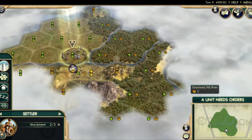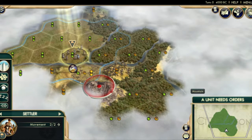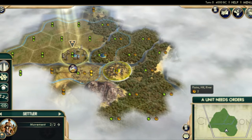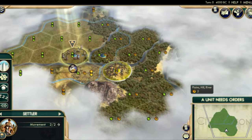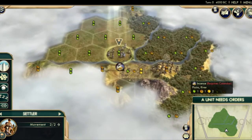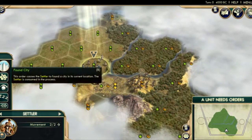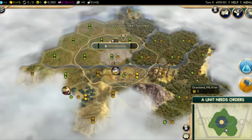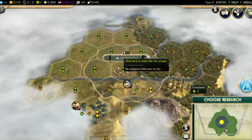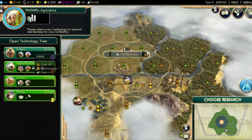I do see some forest here, which is good for our unique ability, unique unit, and unique building, so any forest you can get is only a plus. I could settle on this hill and get a forest — Plains Hill River Mountain, which could be quite good, but I don't see many resources. However, I would miss out on some grassland if I were to move this direction. Overall, I think it's worth just settling on spot. We will after all be able to build wonders like Machu Picchu, so I'm just going to take what the game has given me and enjoy these nice grasslands.